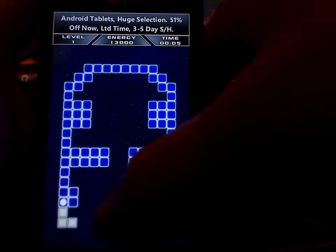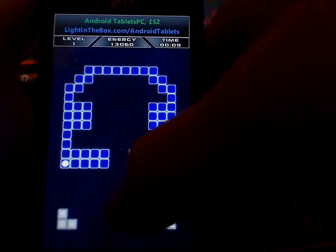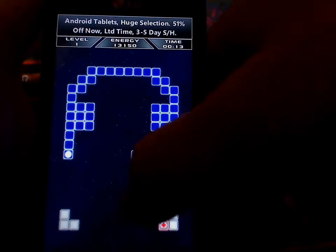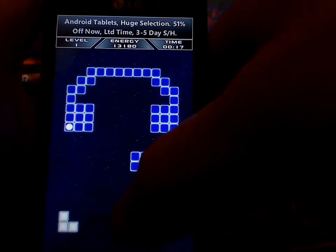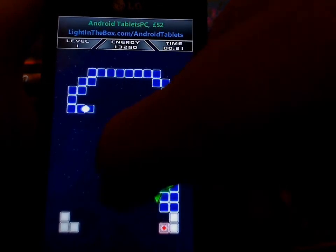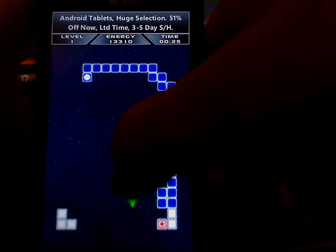Presented with a screen like this, you're controlling that little white blob and making it move along. Notice the blue squares disappear as you pass over them, meaning you can't return the way you came. In order to complete the level, you must clear every blue square from the screen. And that really is it.